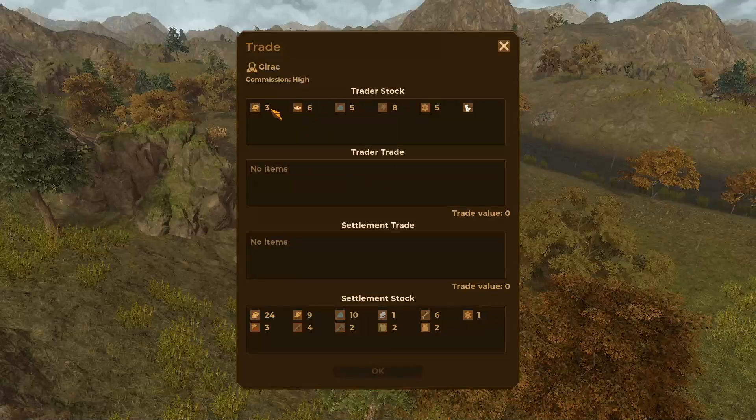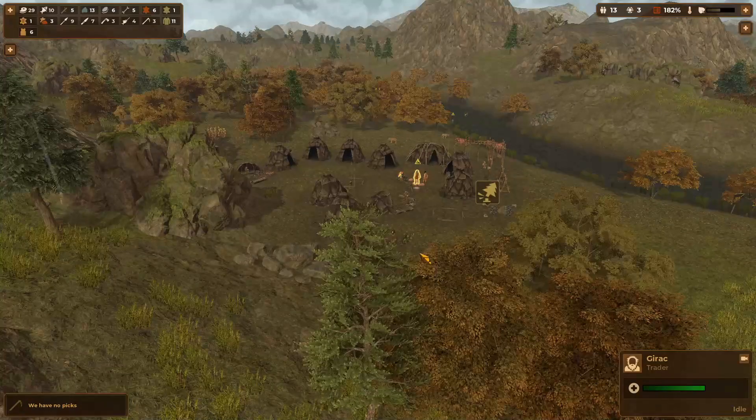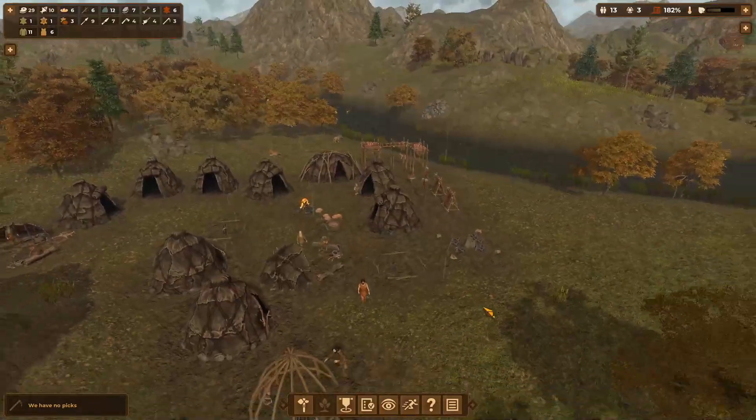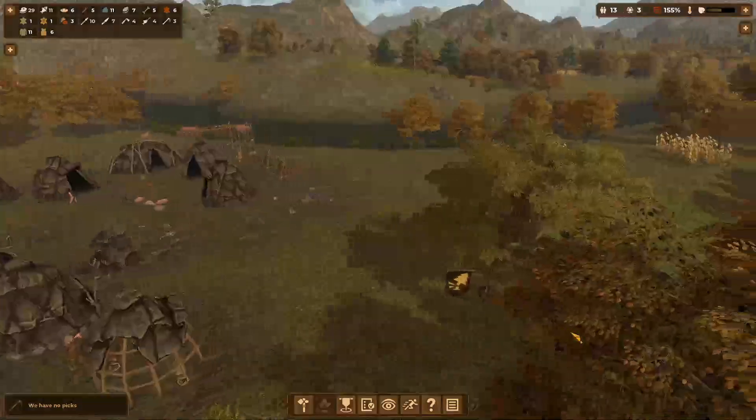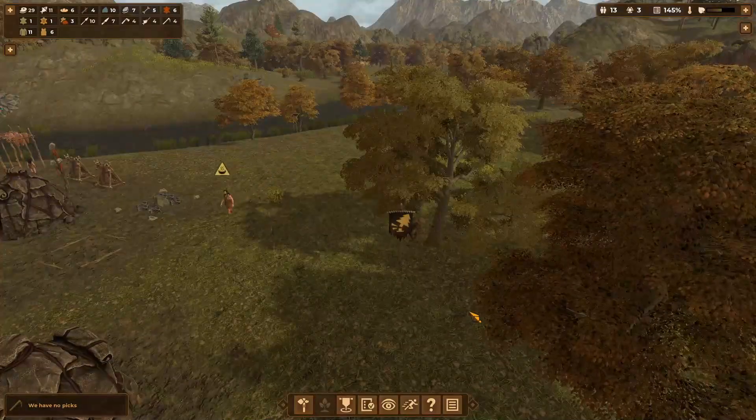I don't really think we need anything this trader has. Big yard again — we could trade for some bread. Meat for bread — bread has a value of nine, the meat has a value of six. That's just rude! Let's get some more bread for our villagers to give them multiple pieces of food.